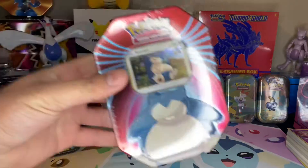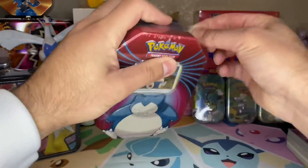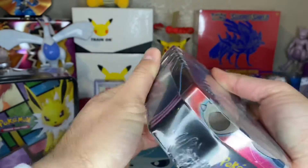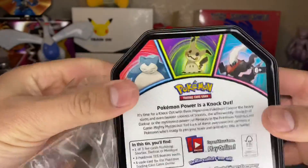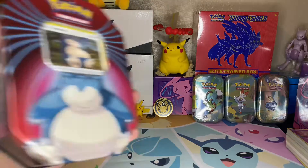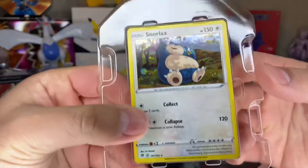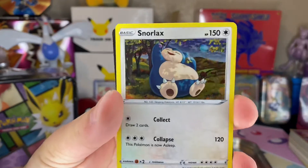Now we move on to this — I found it at a Walgreens and it was literally the last one they had. I just went for like candy when I went to watch the Spider-Man: No Way Home movie, which was amazing by the way. I always loved Snorlax and I just saw it there so I was like why not — tins are always good. So the promo is — let me take it out — this little Snorlax holo here, nice. Pretty cool, there is the code card.